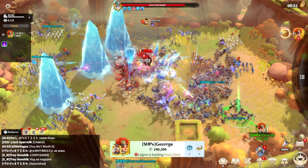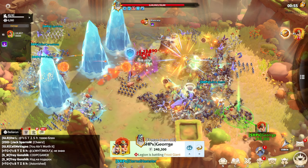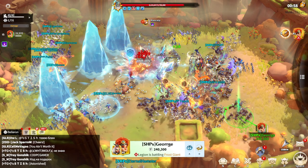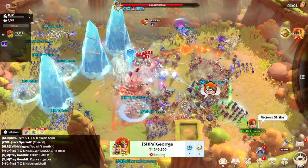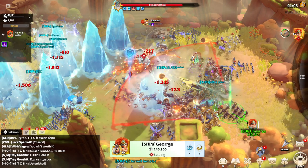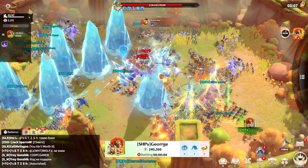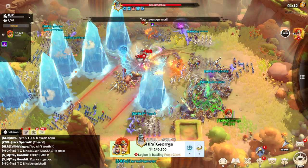So far we are doing absolutely fine, but the hardest phase will start whenever the Frost Giant begins throwing Snowballs. Whenever a Snowball hits anything in its way, it will kill everybody. So it's not that easy — if it was easy we would already have taken it.